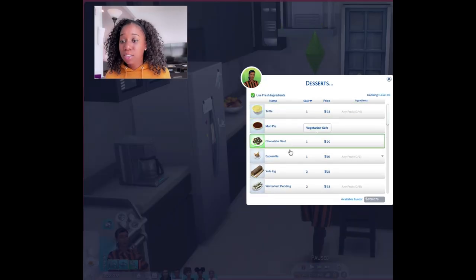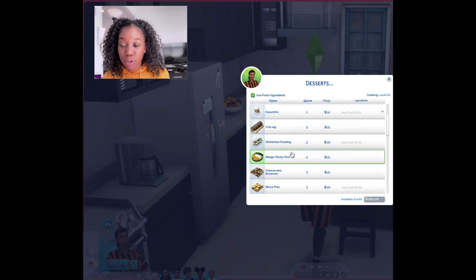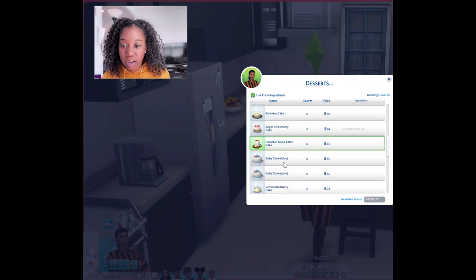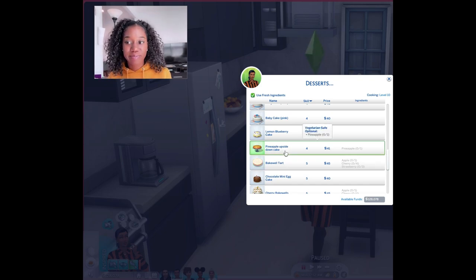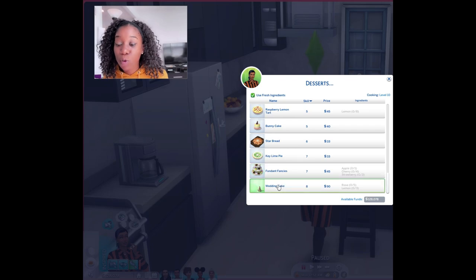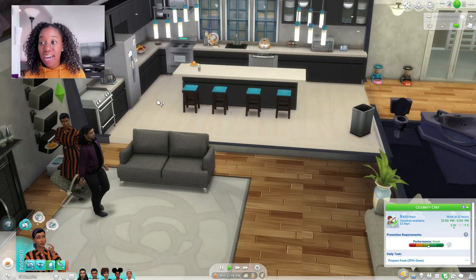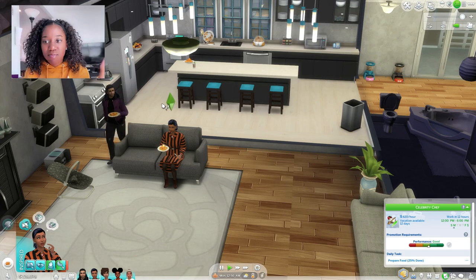There are also a lot of desserts: trifle, mud pie, chocolate nest, pumilia — and they incorporate different cultures into their recipes, like Indian and Jamaican recipes. The baby cakes are actually functional, which I love. There's also a pineapple upside down cake — one of my personal favorites — and there's actually a functional wedding cake too. I'm going to have her make the wedding cake so you can see. We finally have a real, big functional wedding cake — we don't have to use that little two-tier cake anymore.